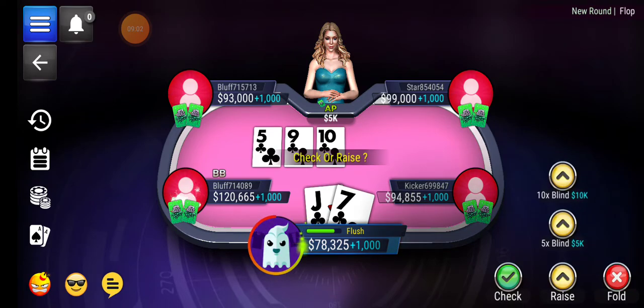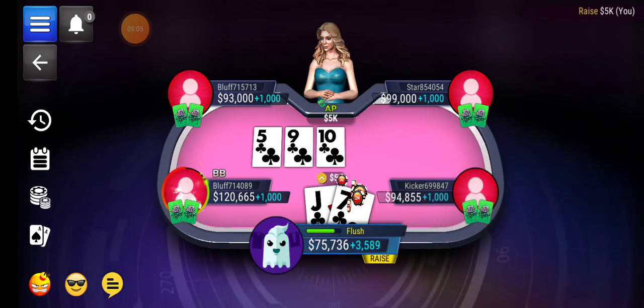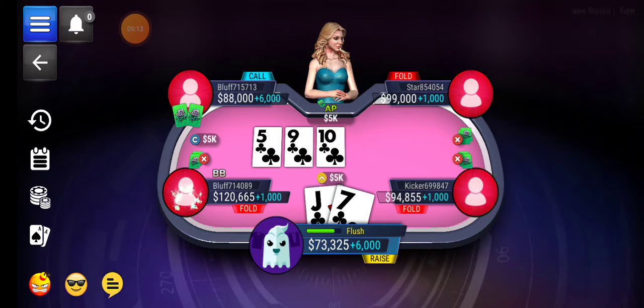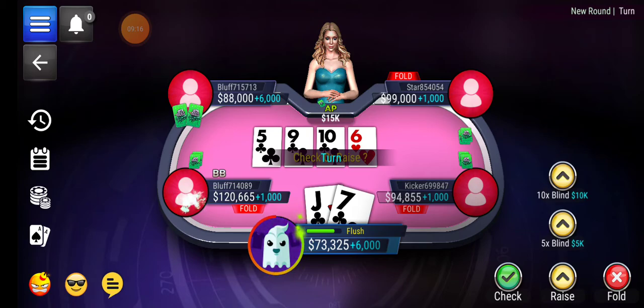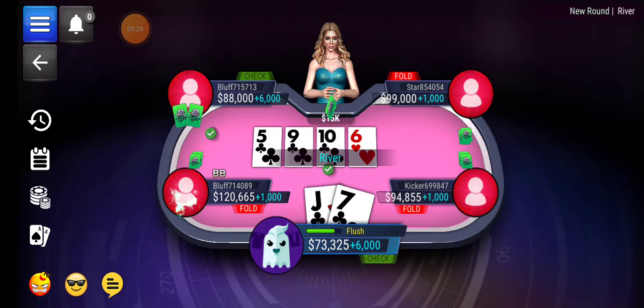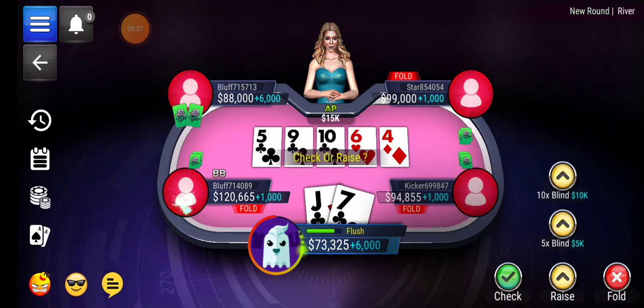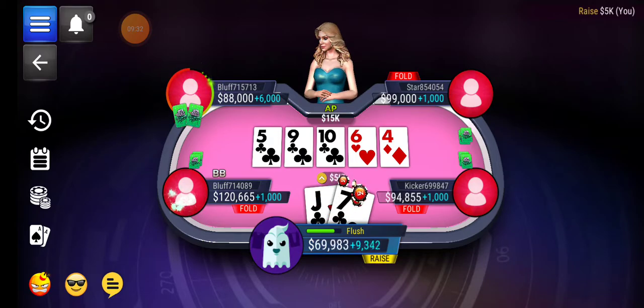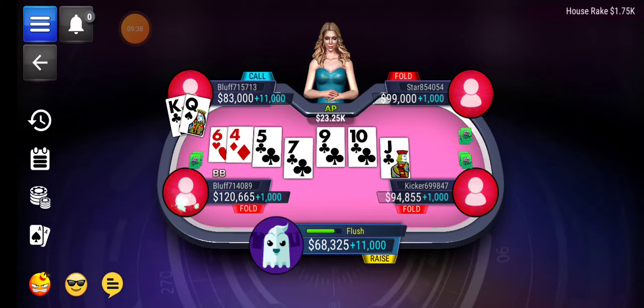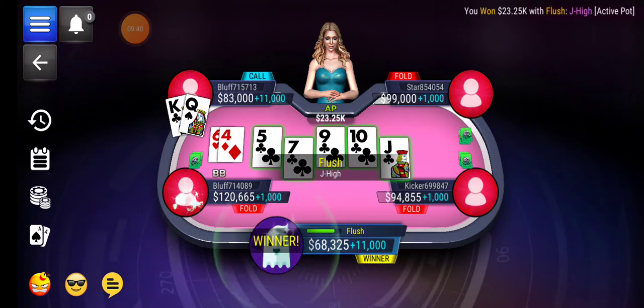Almost a straight flush! I'm going to raise it five thousand. I'm going to soft play this because I want them to get a card that helps them — just look like I'm trying to buy it at the last minute. I don't think I made as much out of that as I could have done. A flush — very nearly a straight flush.